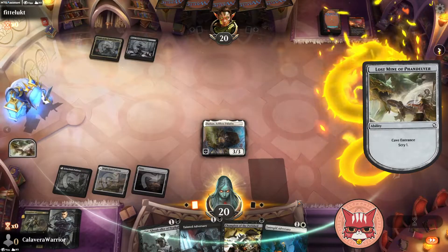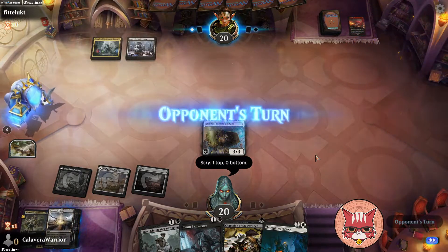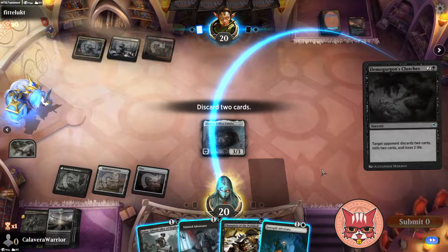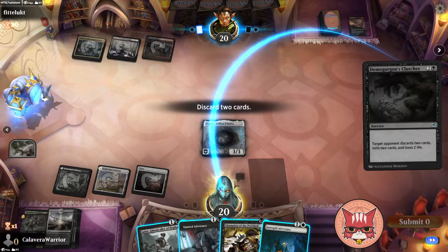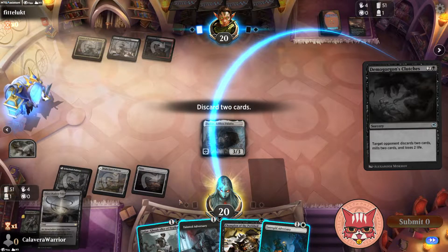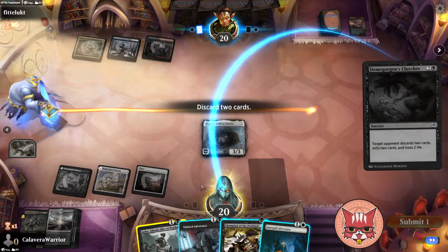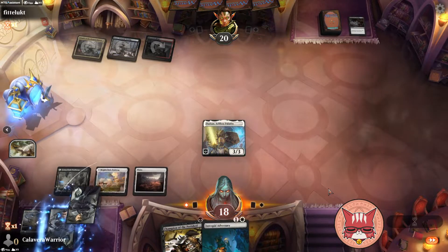Let's do the Lost Mine. Yeah, it's fine — we're gonna need the land and coming out tapped next turn doesn't really do too much for us. Discard two cards — holy cow, that is devastating. We'll go with Ghoul Caller and Tainted Adversary — that's rough man, super rough.